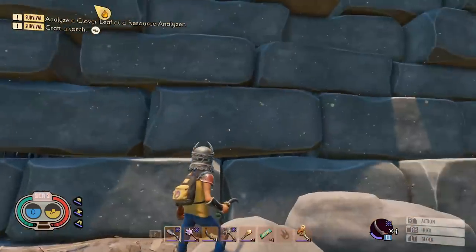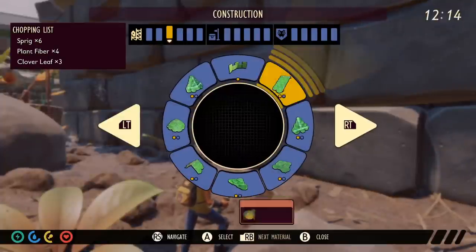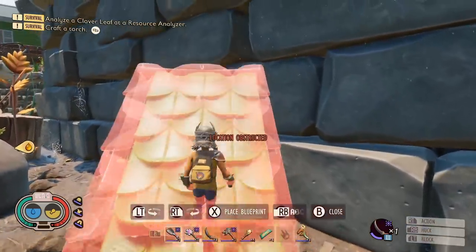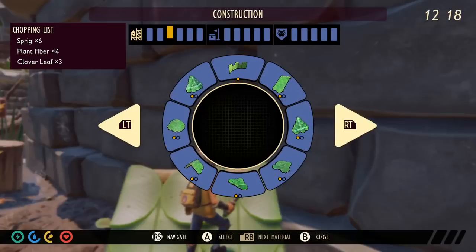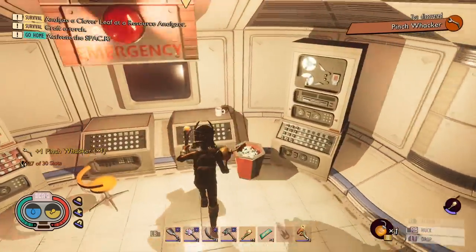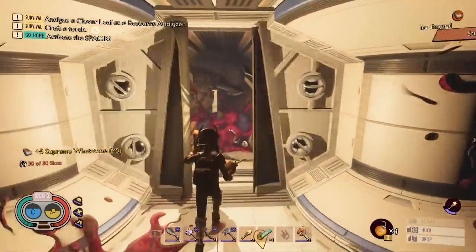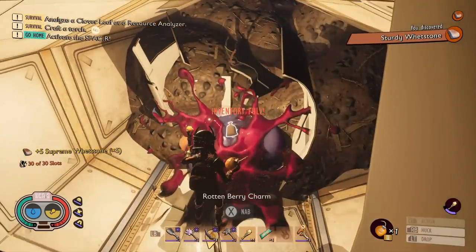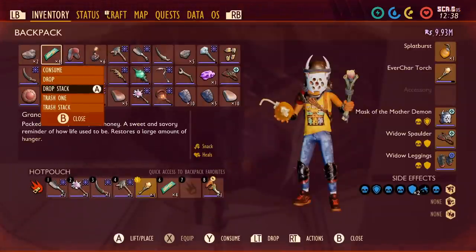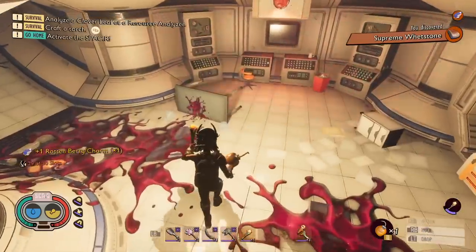One of the easier ones to get - grab some sort of bomb and head over to the milk carton on the east side of the map. This is pretty famous because it's been there for two years: a mysterious laboratory inside a flower bed that we could never access, with a berry monster guarding it. Blow the doors open with a grenade and inside you'll find the pinch whacker - one of the best axes in the game - plus some resources and this special berry trinket. Using any rotten weapon, you emit a toxic cloud of gas at random, which makes rotten weapons much more useful.